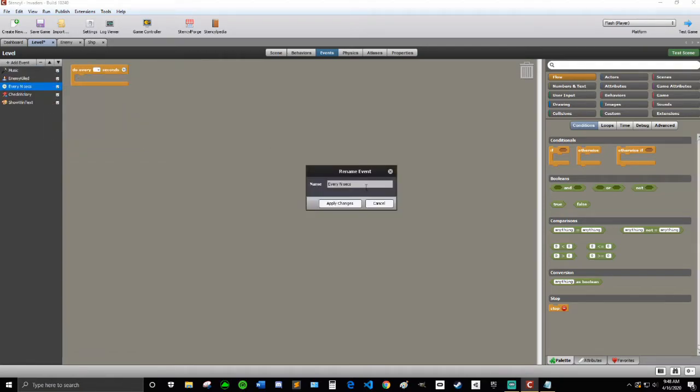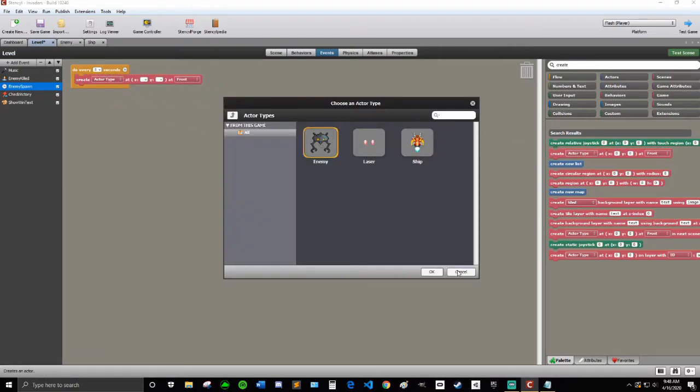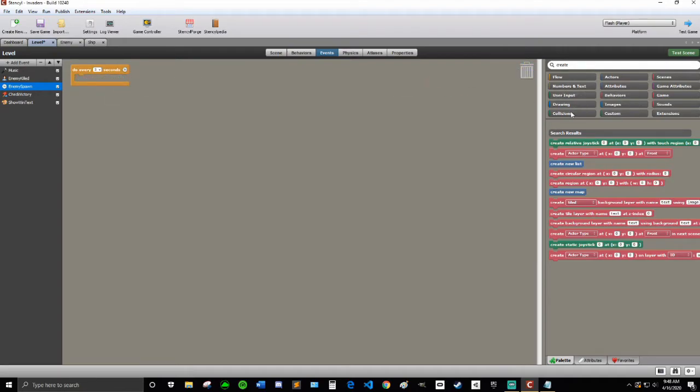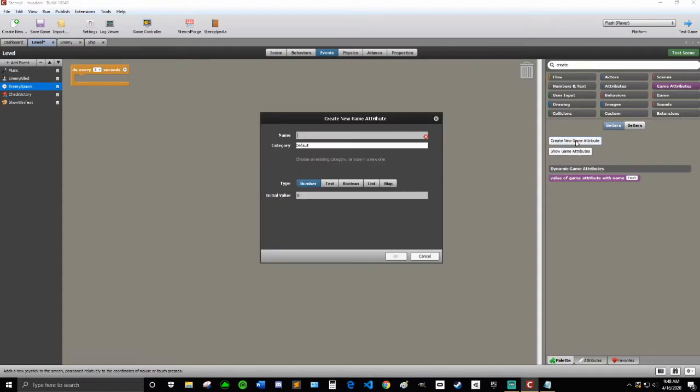We can make it an every-N-seconds event, and I'm going to rename this to enemy spawn. Every three seconds is good. So every three seconds I'm going to create an enemy. But first, let's go into attributes and make a game attribute. I'm going to call it number to spawn, make it type number, and the initial value of three is probably good.